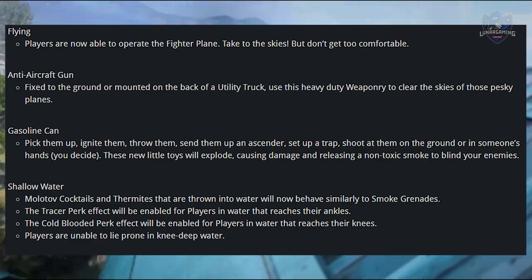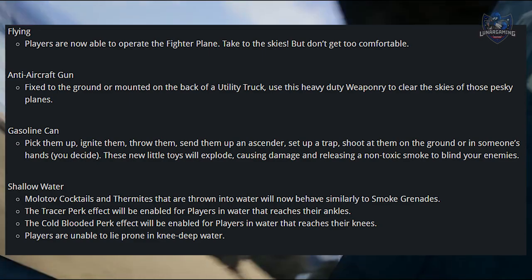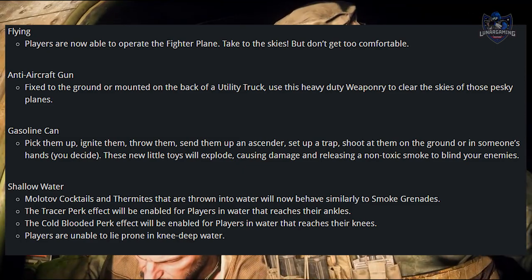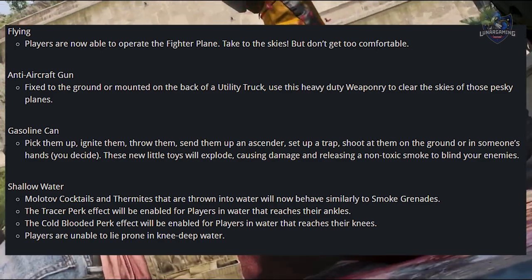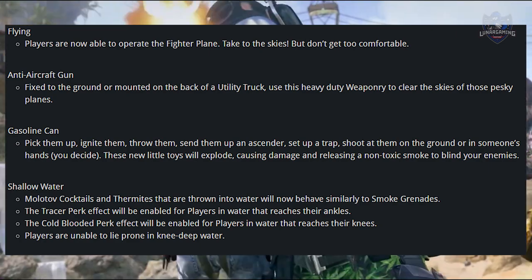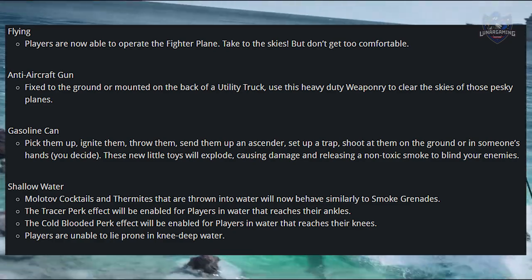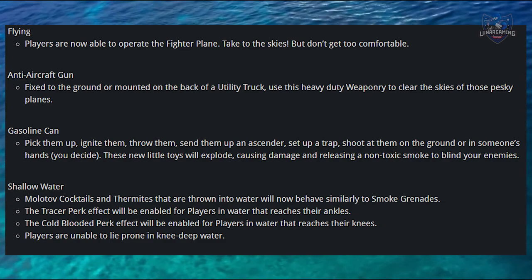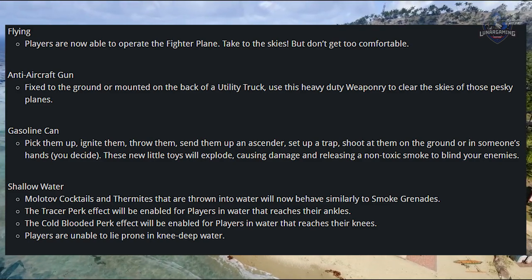Let's hope the AA guns are as fun to use as they were in Battlefield 1, but we will have to wait and see. The gasoline can — pick them up, ignite them, throw them on a sander, set up a trap, or shoot at them on the ground or in someone's hands. They not only explode, but they also release a non-toxic smoke which can be used similar to a smoke grenade. There is also shallow water in the game where you can throw Molotov cocktails and thermites. The tracer perk effect will be enabled for players in water that reaches their ankles, the cold-blooded perk will be enabled for players in water when it reaches their knees, and players will be unable to go prone fully in knee-deep water.